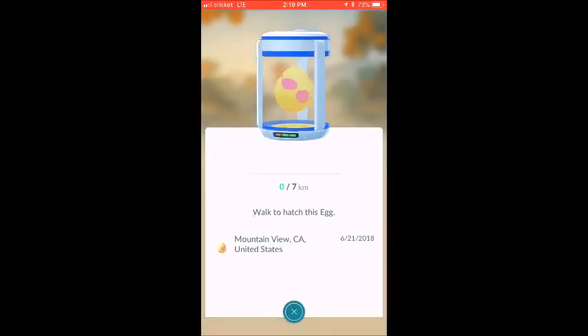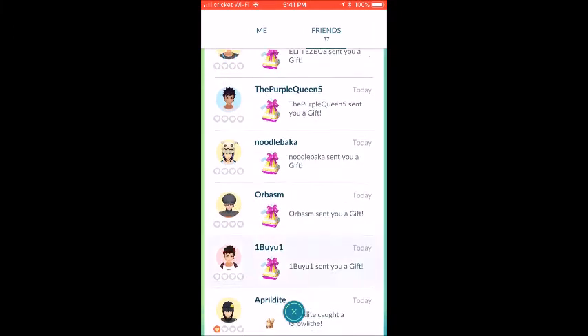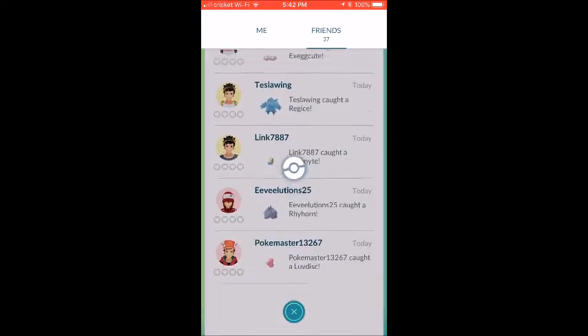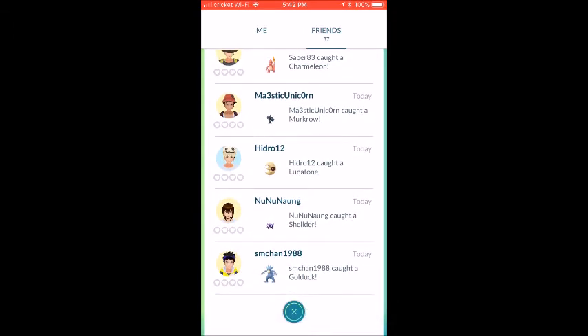The egg you get from a gift is actually from that friend's location. I've got friends up in the Bay Area who sent me these, so the egg comes from there. People from Paris will have things that are only from Paris or Australia or Europe. You get 10 items and it's like max potion, max revive, revives, potions — more items than a regular spin.